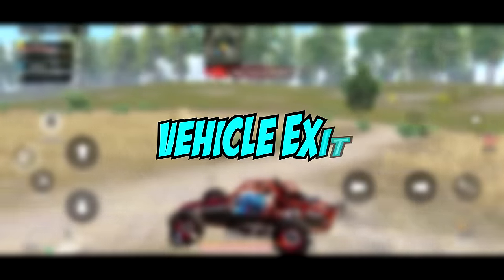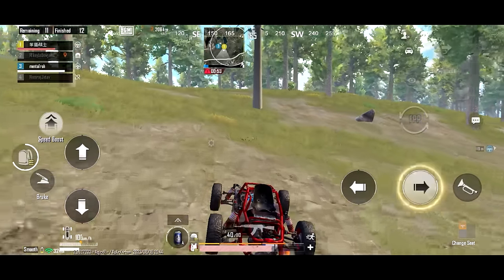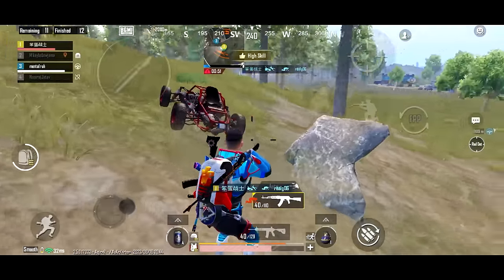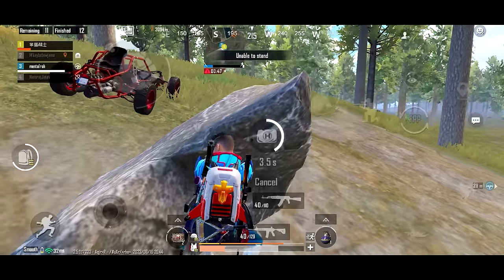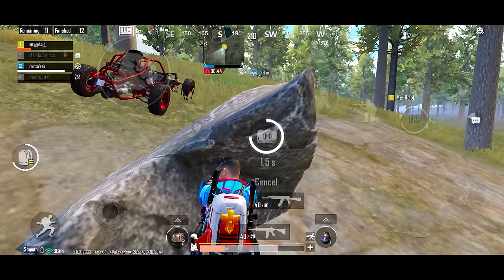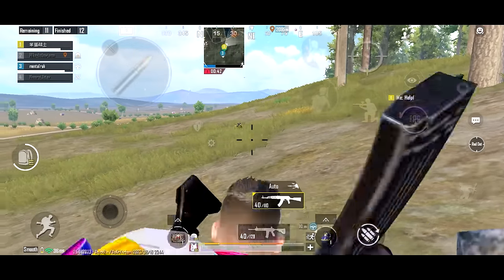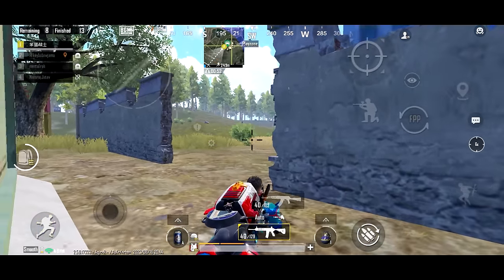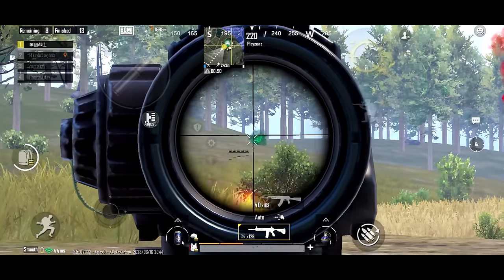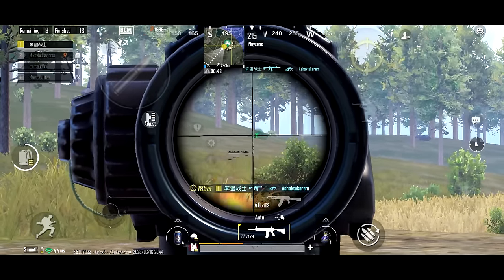Tip 10, vehicle exit. Don't jump off your vehicle without stopping it properly, because it takes your maximum health away. So try to stop it properly and then exit. Tip 11, zero recoil. If you want actual zero recoil, just go prone and spray every time. But make sure your gun has a full set of attachments.